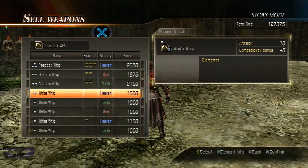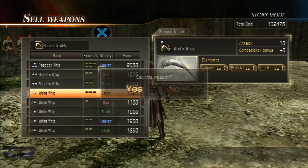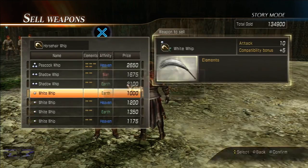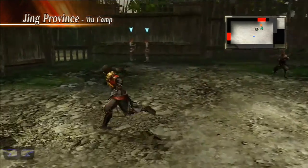I don't need that many of these horsehair whips because I'm not even using Sima Yi yet. And even when I've used Sima Yi, I already have a level 3, so I don't need all this junk. I know I should be looking at some of these, making sure I'm not giving away good stuff, but I'm not too worried.